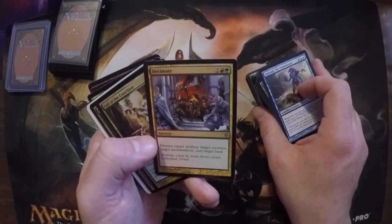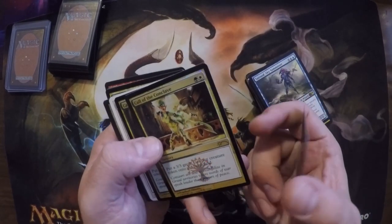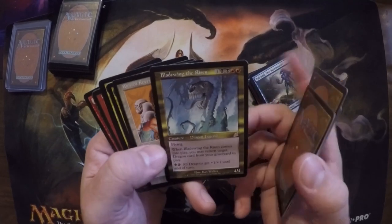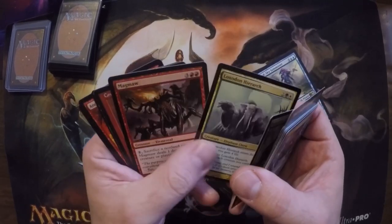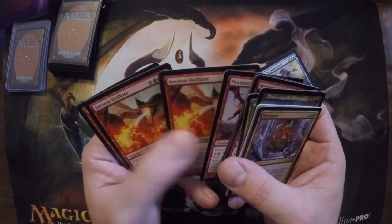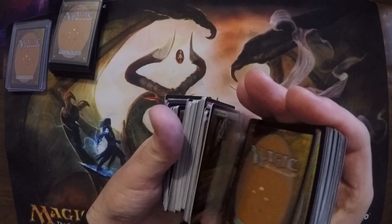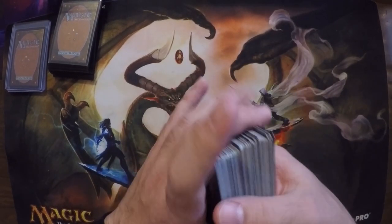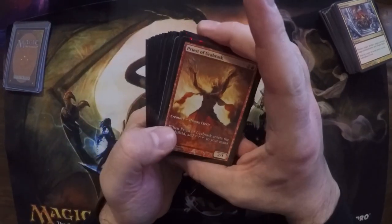Decimate — man, I run this in every EDH deck I can squeeze it into, anything green. Just nice removal. Leveling the Risen — another card that was cool when it came out, not so much anymore. Some more dragons over here, and boom, that's it for the bulk rares — the rares you could Timmy something together with. Now the rares that matter a little more are right here.